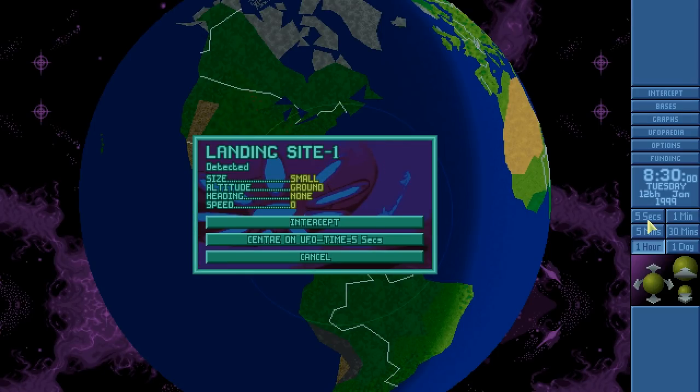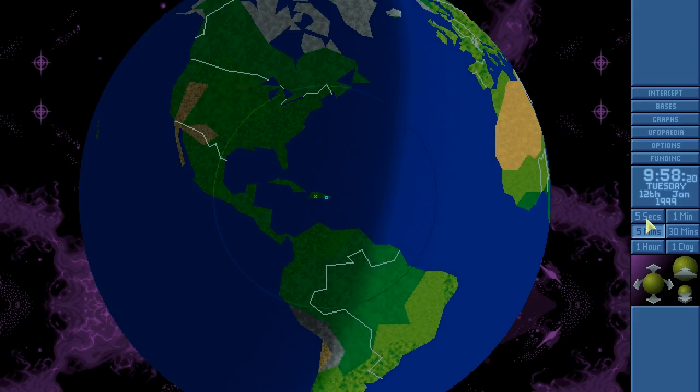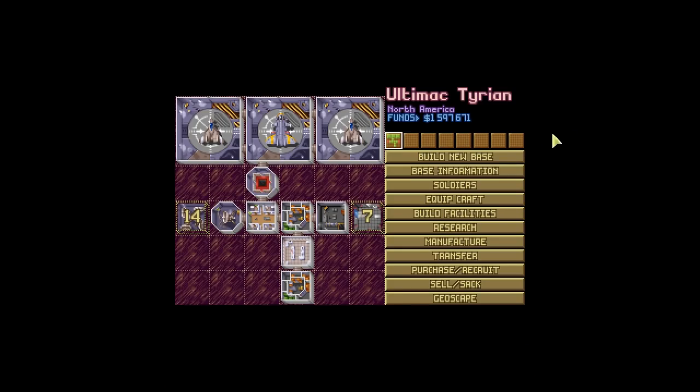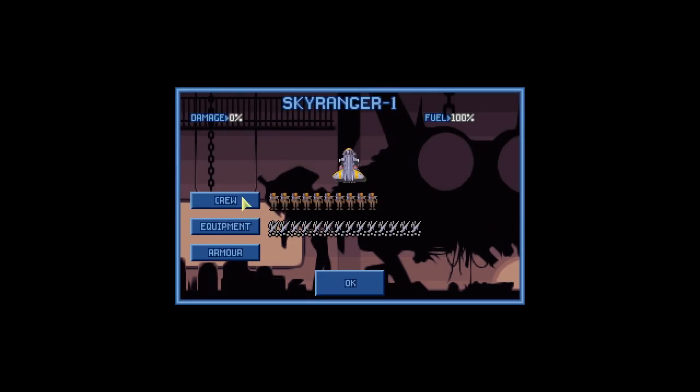There is a UFO, and it's literally right next to our base. Oh dear. UFOs can be on the ground or in the air. If they're on the ground, all of the aliens will be there in the mission. If you shoot down a UFO, there will be some damage to it and some of the aliens will hopefully be dead. Let's see what happens if we go to that mission.